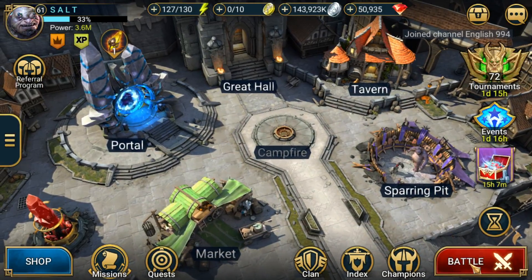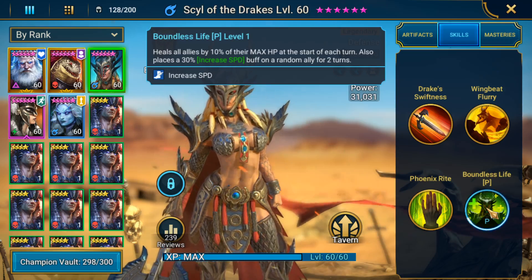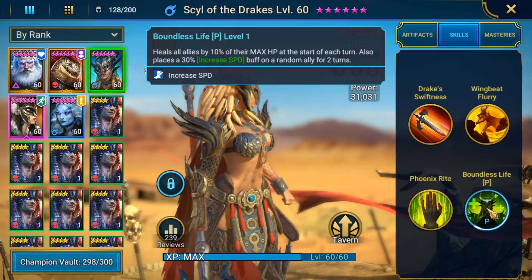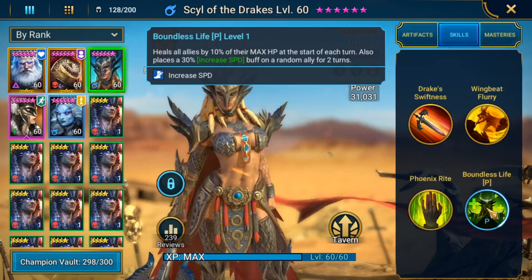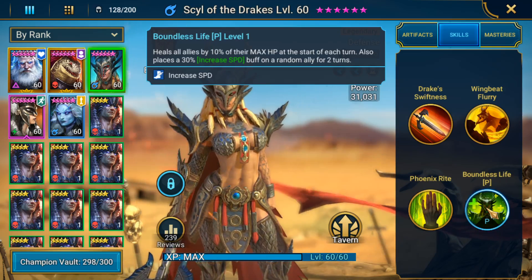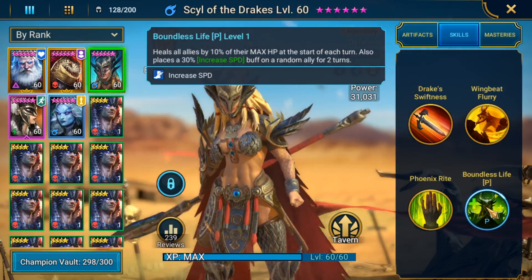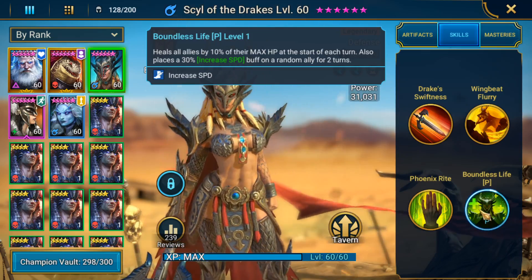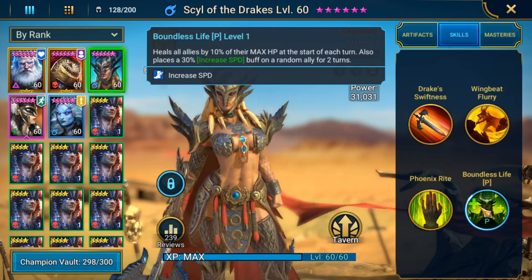We're going to start off talking about what her specialty is, because she actually has a pretty big one. It took me a little while to really realize what made her so good. It's very clear that it is going to be her passive. Her passive is absolutely crazy — it is very good. The amount of healing that you can end up getting from this passive is insane, and you've also got that 30% speed buff that's going to be placed on a random ally as well. This is really the thing about her that makes her really, really unique.